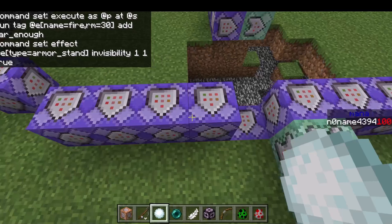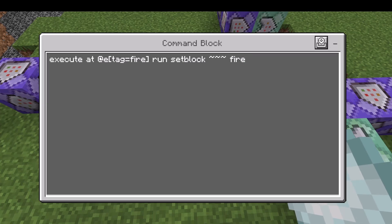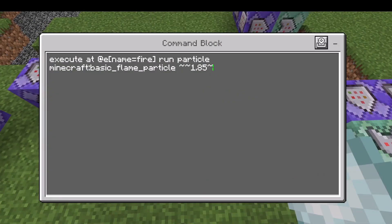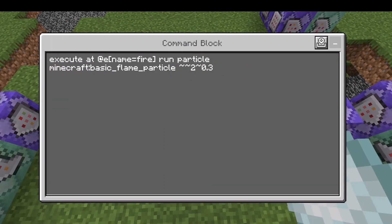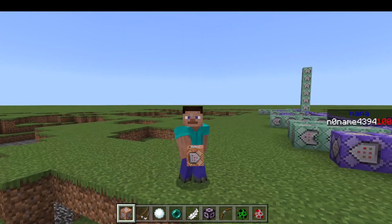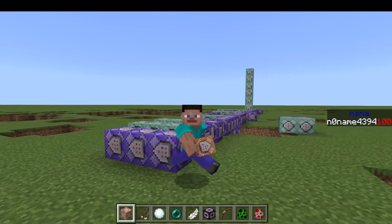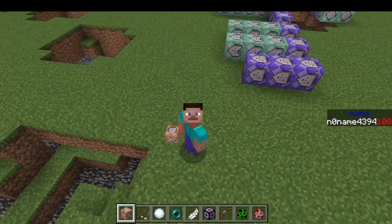They're gonna need invisibility, otherwise it will look stupid. This one is the command everyone with the tag 'fire' is gonna run. And here are two command blocks for particles again. Okay, that's the first tutorial. If you want to know how to do all of those commands and even more, then watch out for other videos and subscribe to the channel. Bye.